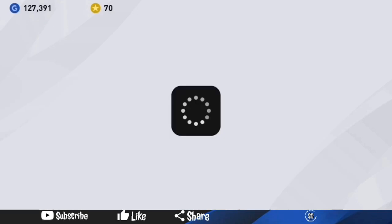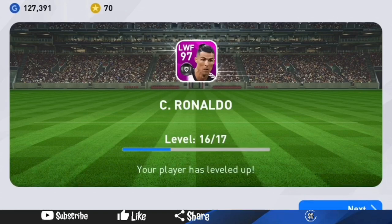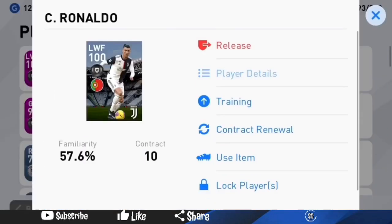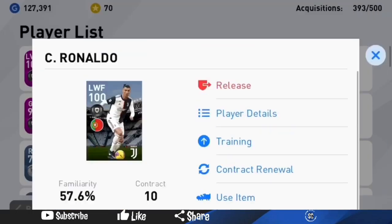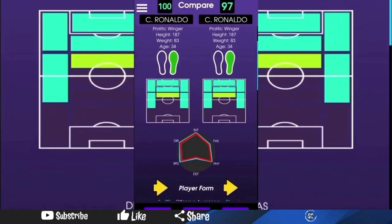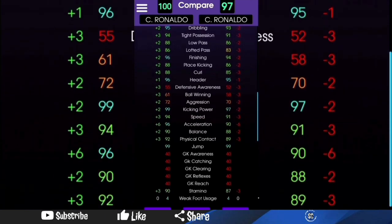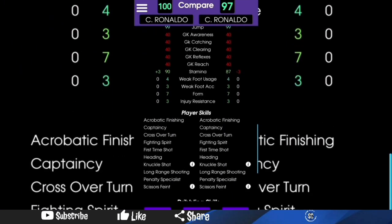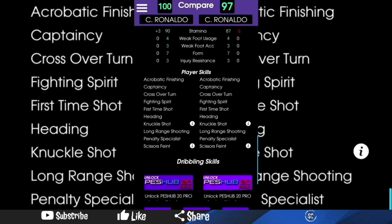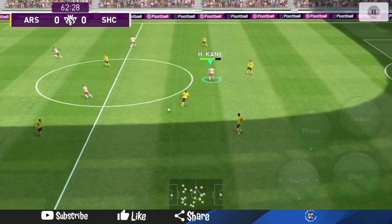I immediately maxed him out and went to test him. I have a few problems with the card, but we'll talk about that later because these problems are very serious and concerning. Prior to this card I only had the original base card which maxes at 97, and I was doing pretty well with it. There's a light comparison between the two cards on screen, and on paper the new featured card is better in all areas. I did a speed test and the base card is just 0.1 of a second faster.